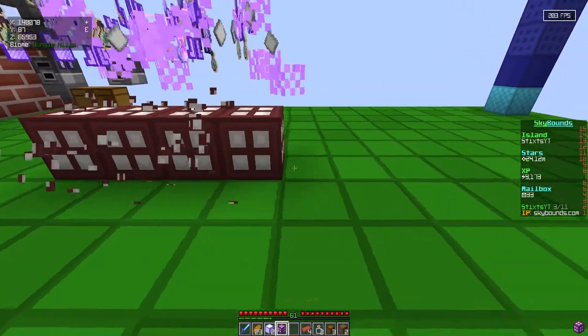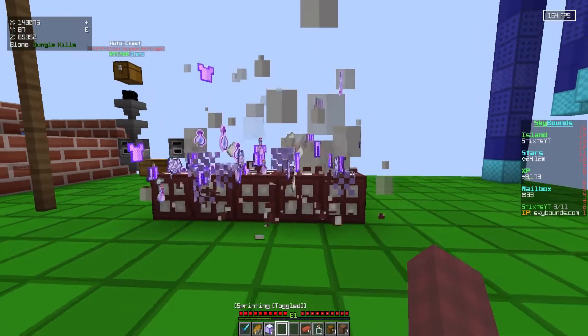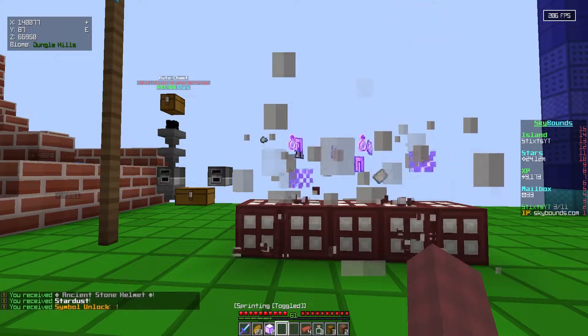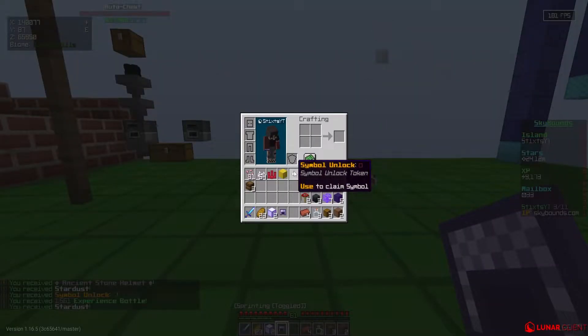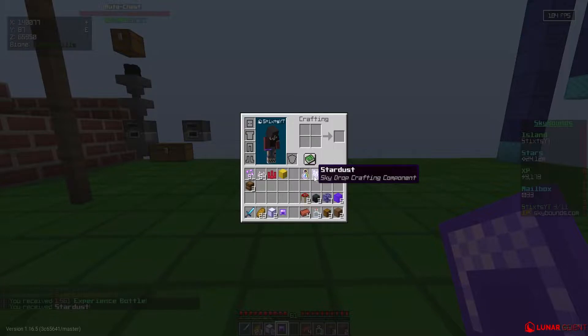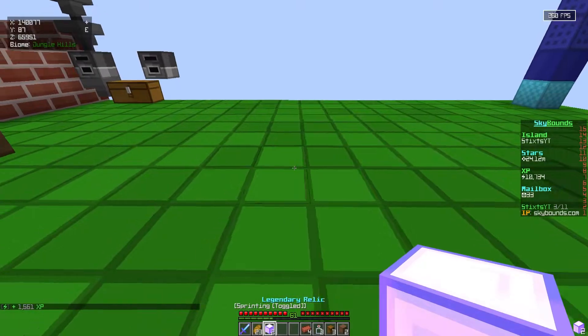Let's go ahead and plop these legendary relics down. Give me some XP dude, please — I just want XP man! Stardust! Symbol unlock — wait, we got another symbol unlock. Oh, that's the same one we got previously. Stardust, which is a sky drop crafting component, and we got some XP. I'll actually take that — 1.2K isn't that bad. Let's go ahead and pop the legendary relics down.